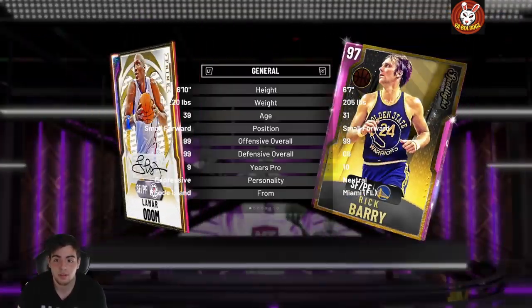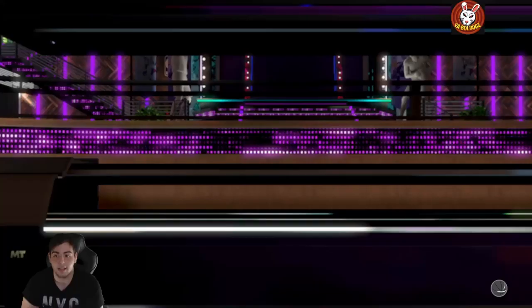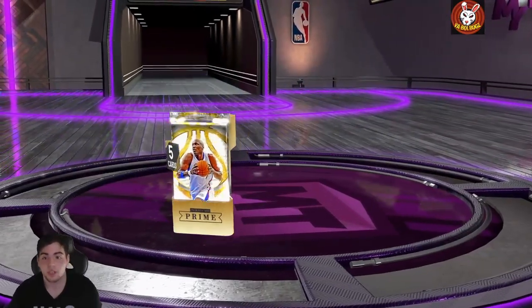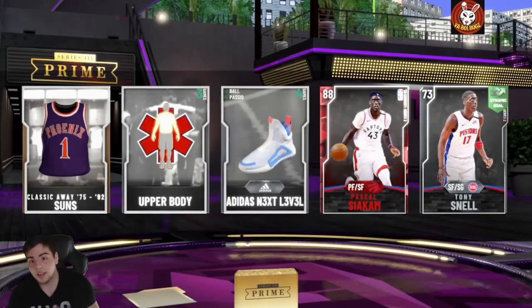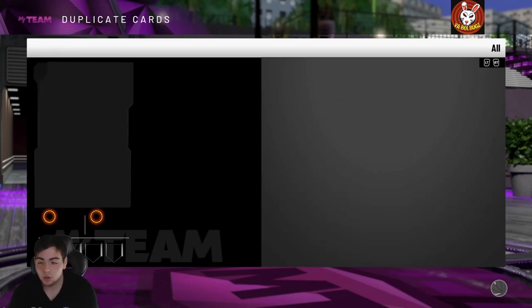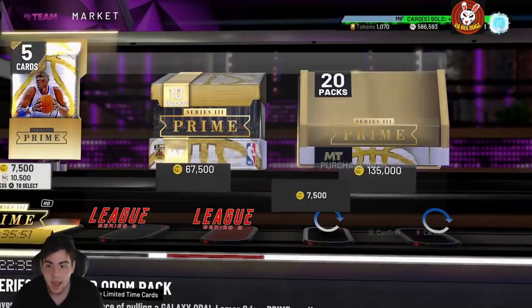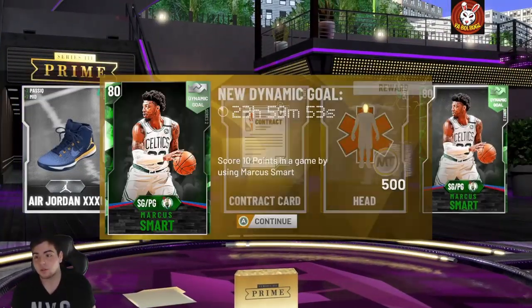I went up against Lamar Odom and Eddie Curry in the gameplay, and let me tell you — Lamar Odom is definitely worth it. He's insane, greened a lot of shots, has a very good jump shot, very fast, very silky. But Eddie Curry is going to replace Dino Roger — his jump shot is butter. I can't believe how good it is, so I added him to my squad. He's absolutely incredible.